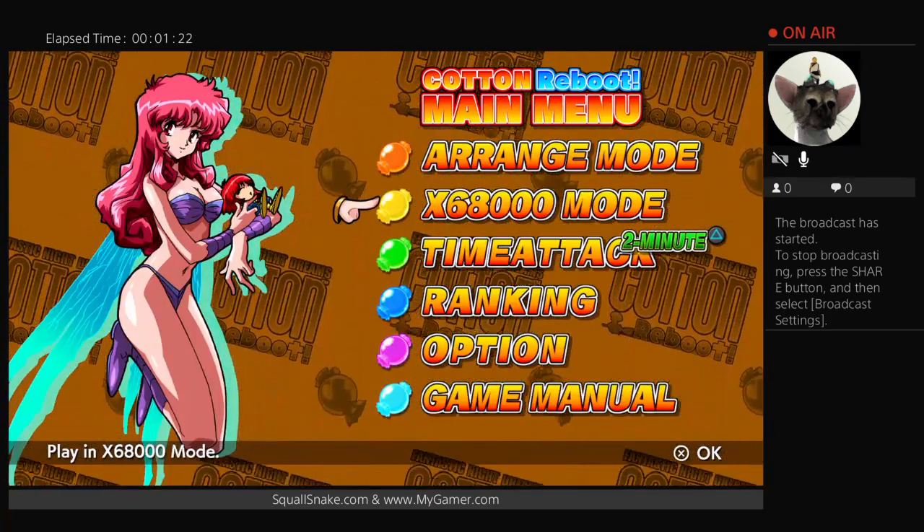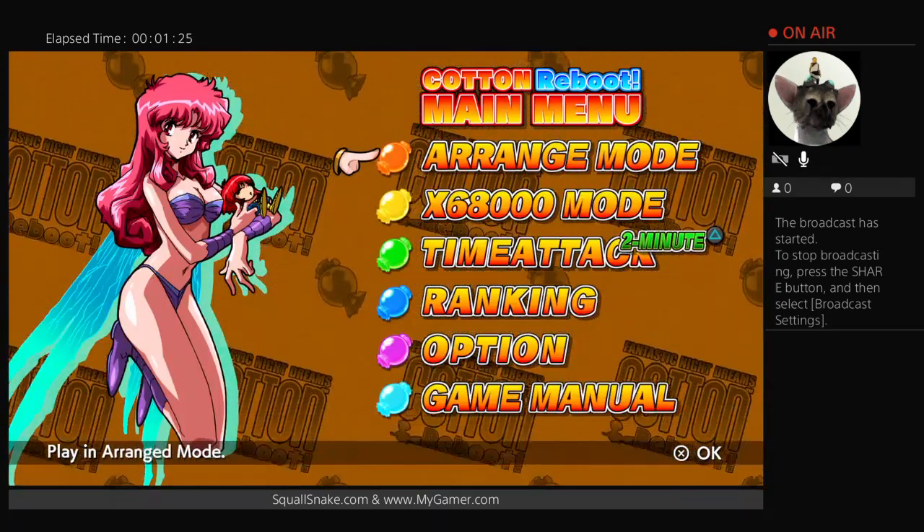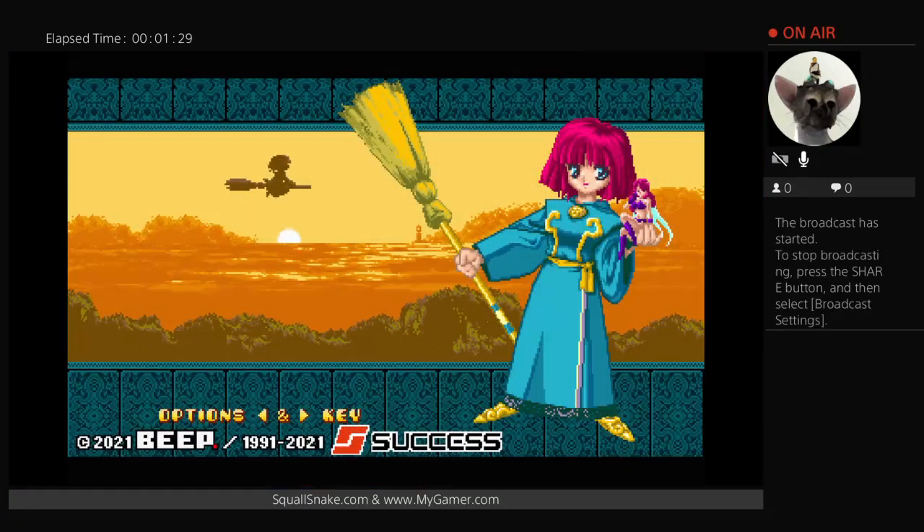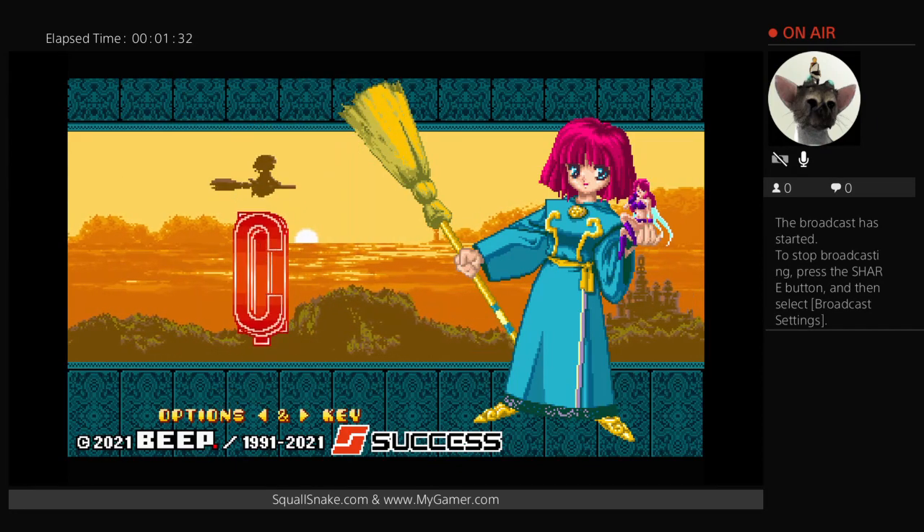I'm going to play the X68000 mode because I already played through the arranged mode once and I just want to play through the original. Look at the graphics here by Beep and Success.